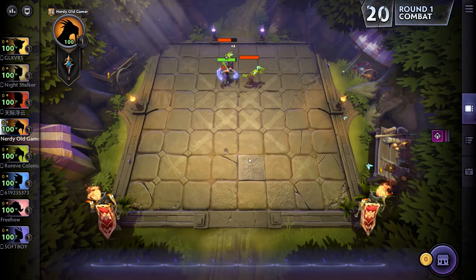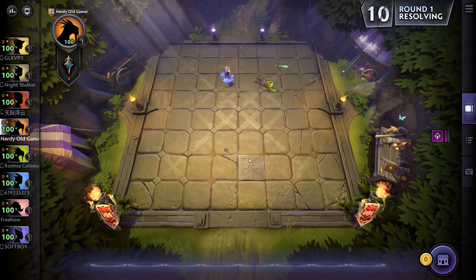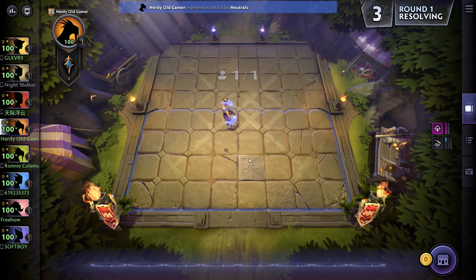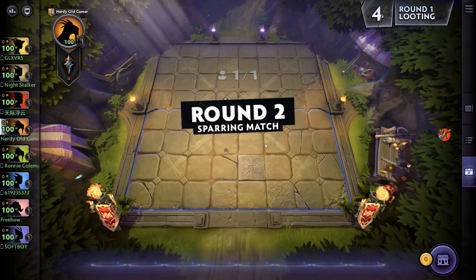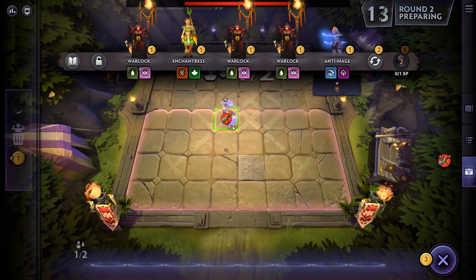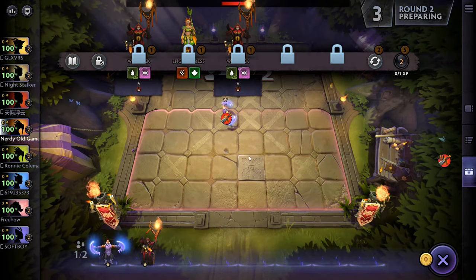There are no global Alliance items anymore, so that's good — they were a little bit annoying. I think we'll grab the Claymore and stick it on him for now anyway.